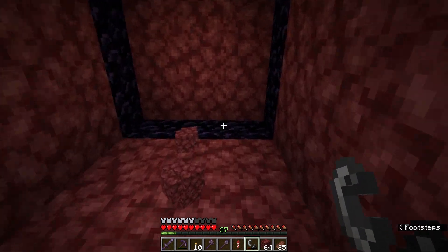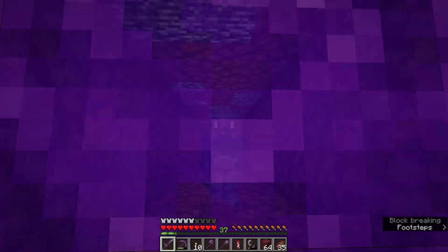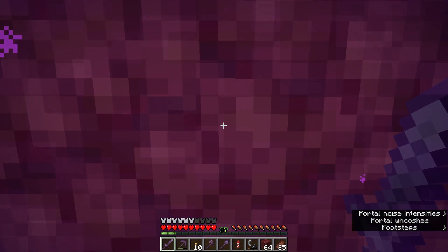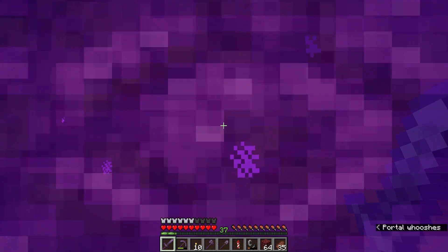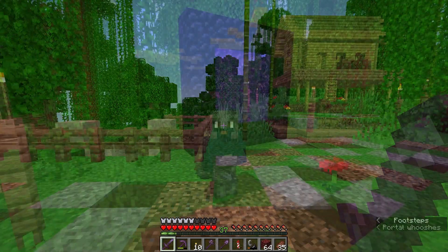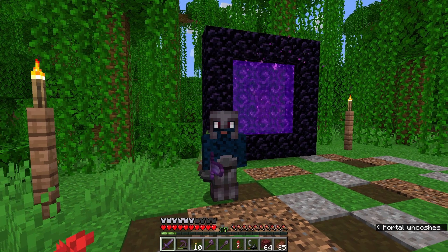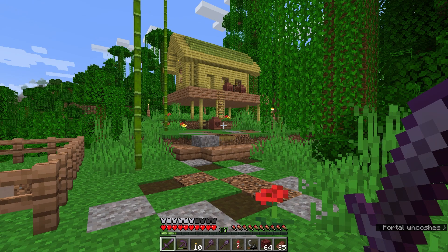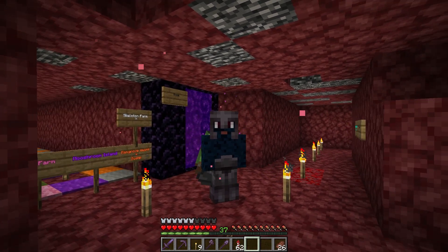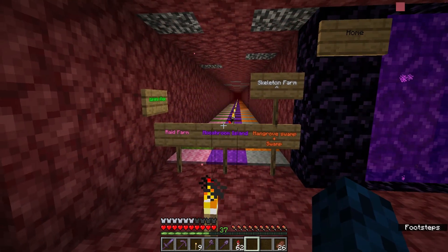I am going to dig out a place for this to go real quick. Perfect — now the moment of truth. Will it bring me to the correct location? It should, because I'm pretty sure I've done everything right. So let's go on through here. And there we go — perfect. Now I have a quick and easy way to get from my base to my bamboo hut.